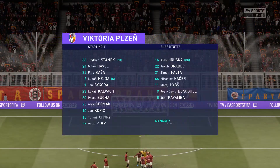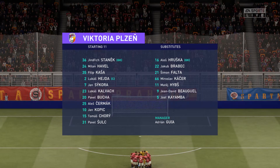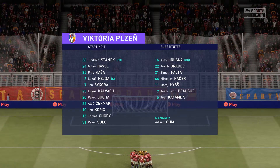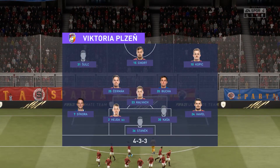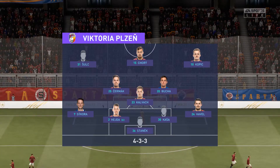Let's have a look at the initial eleven for the visitors. This particular set-up is becoming more and more in favour, Derek — one central striker, two wingers who will provide the width, a very narrow three in midfield, a back four. The two full-backs will be expected to support, but also defend and help out the centre-backs.